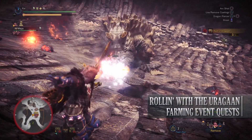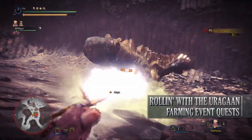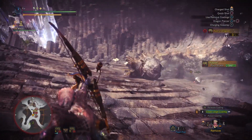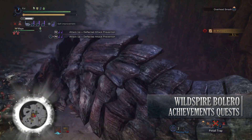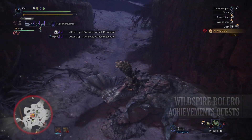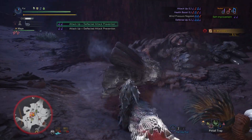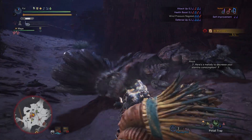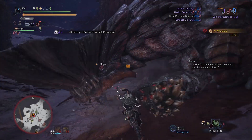Next is Rolling with the Uragaan, a 7-star high rank quest that requires hunters to be hunter rank 13 or higher. This has players taking on 2 Uragaan in the Elder's Recess, and upon completion you'll get a fair few armor spheres as your reward. And finally is the Wild Spire Bolero, a 7-star high rank quest that requires hunter rank 13 or higher. This has players taking on all the monsters associated with the Wildspire Wastes — so that's Kulu-Ya-Ku, Barroth, Jyuratodus, Radobaan and Diablos. For taking this quest on there's an increased chance of finding all of these monsters at the large or small gold crown size. This is also a nice quest to take on if you want to get the limited bounties this week done quickly.